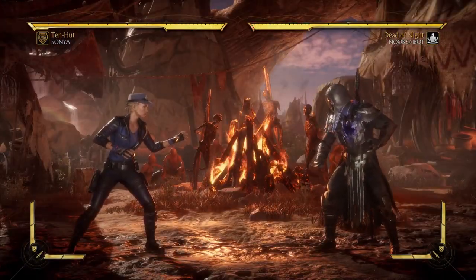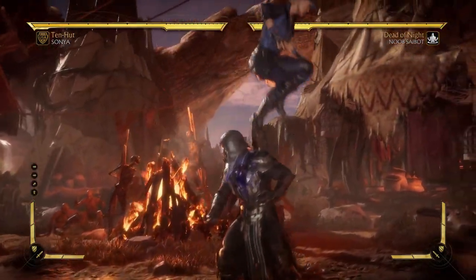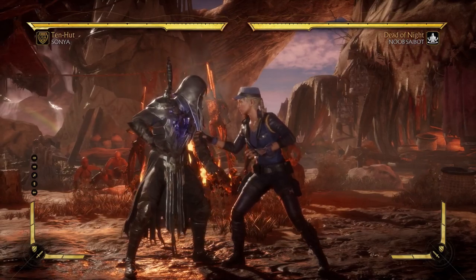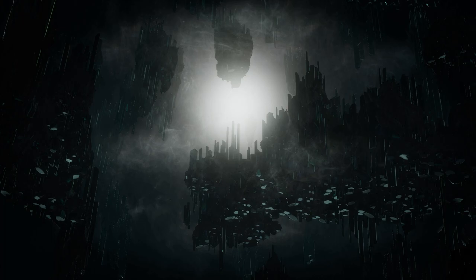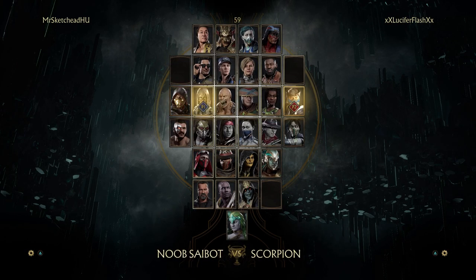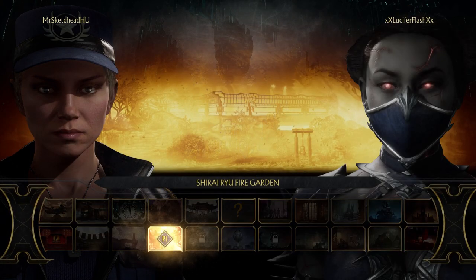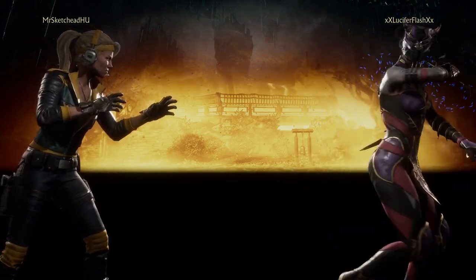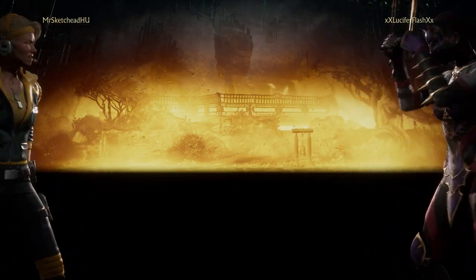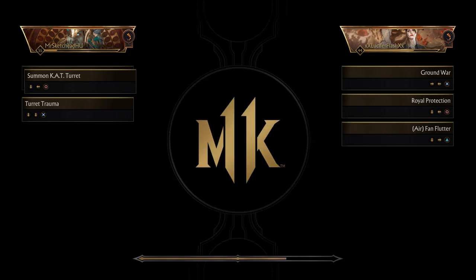There's no reason not to use Ringmaster instead. Enough talking — let's take this character online in ranked sets. We might actually have a Sonya mirror on our hands because this guy had a Sonya Blade profile pick. Let's go with Tenhut. This is going to be a perfect demonstration — let's see how the supposed zoning variation of Sonya can deal with an excellent zoning character. I think he's using variation one.